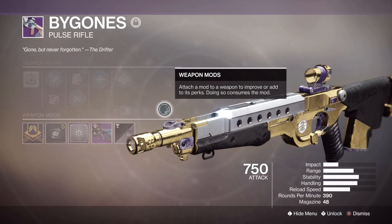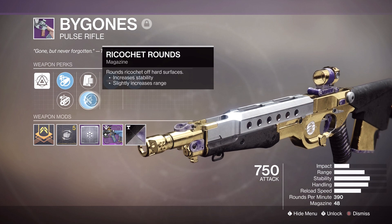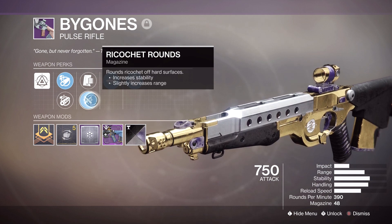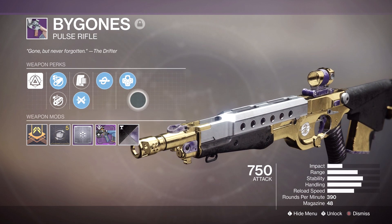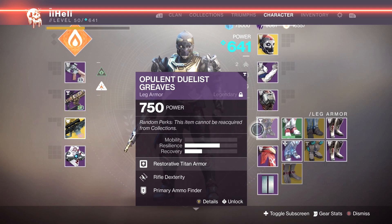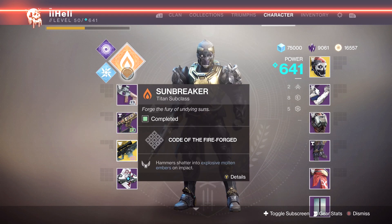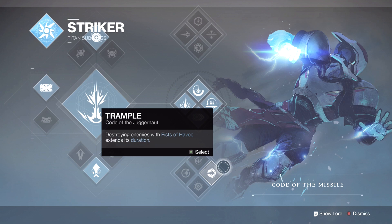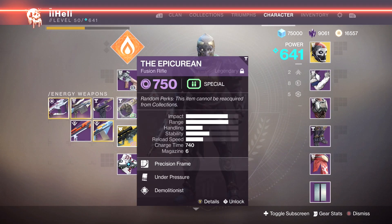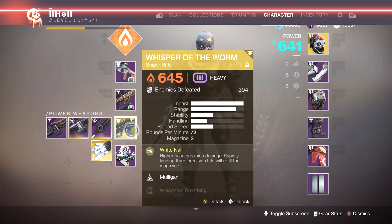I only recently got what I'd consider the god roll of outlaw and kill clip. Before that, since Gambit came out, I had to buy the vendor version — that was the only time I ever got this to drop for me. We have the pulse rifle targeting, unflinching pulse rifle aim, and rifle dexterity. The rest of our loadouts consist of the Epicurean with under pressure and demolitionist, and the Whisper of the Worm without the catalyst, because I am lazy.